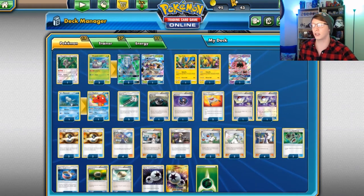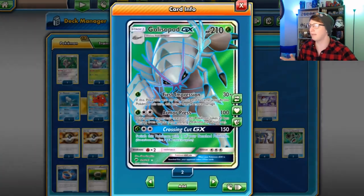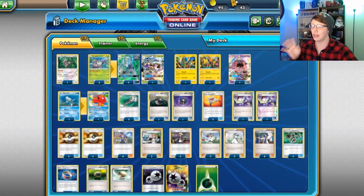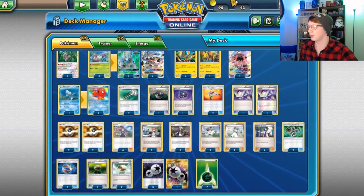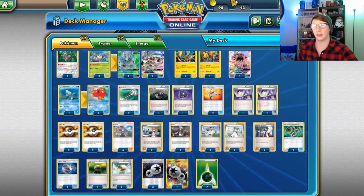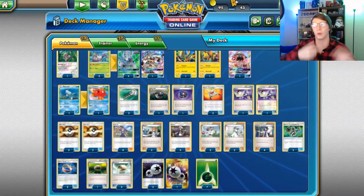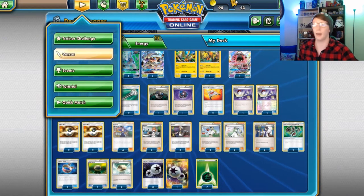Two Bridgette to set up the field, three Guzma because it wouldn't be a Golisopod deck without Guzma — that's another way to get switching going. Four N, four Sycamore, that's standard. Two Bodybuilding Dumbbells to add 40 HP — it's already a beefy 210 but 250 is really hard to get one-shotted. Then three Choice Bands, three Float Stones, four Double Colorless, and seven Grass Energy.